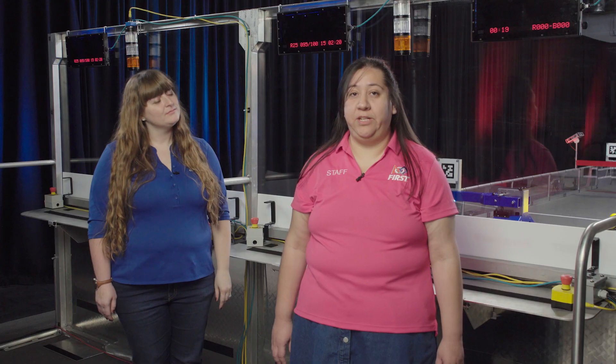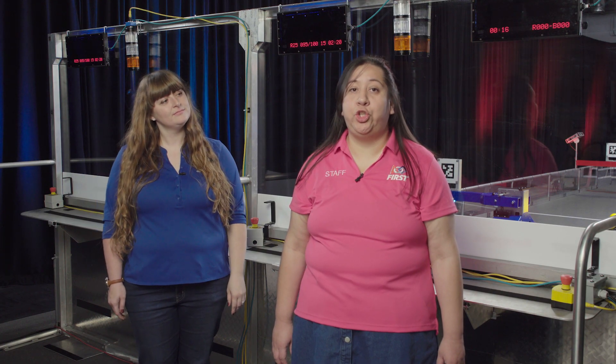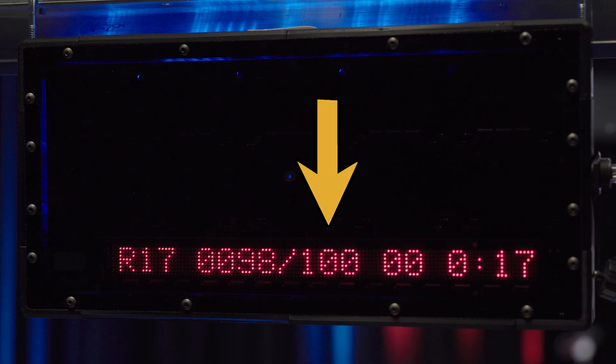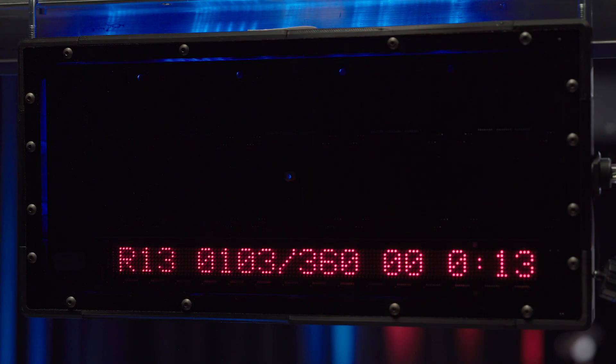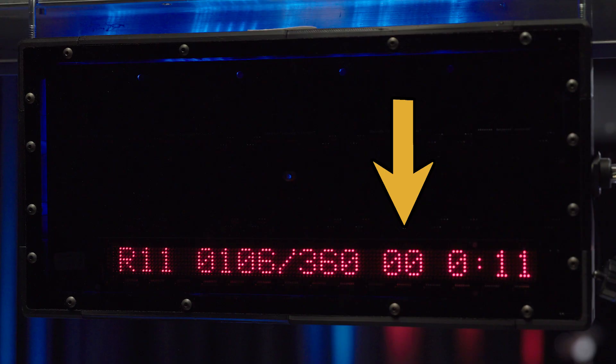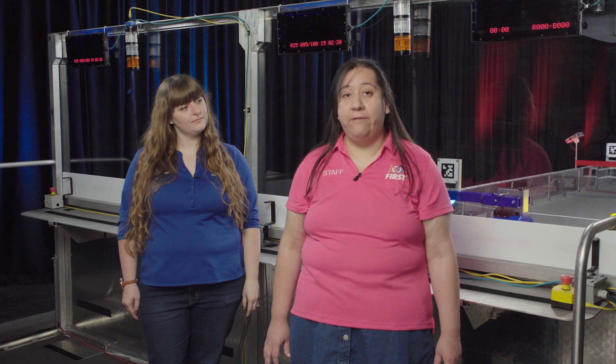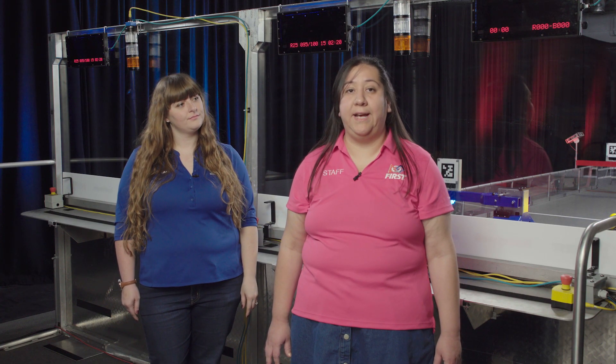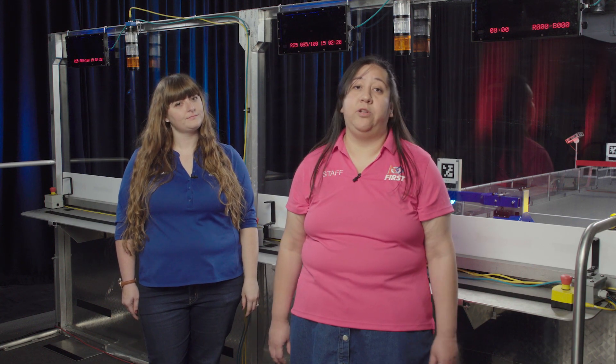During qualification matches, the center of the display shows progress towards two different ranking points. First is progress towards the fuel ranking point — it shows how many fuel have been scored and will show out of the lower threshold until it's achieved and then switch to the higher threshold. It also shows how many tower points were earned during auto to help teams track progression towards the traversal ranking point. During playoff matches, the center of the display shows the total match score for both Alliances, as there are no ranking points during playoffs.